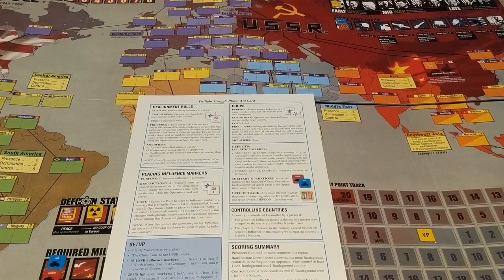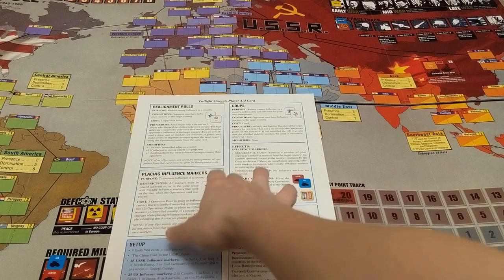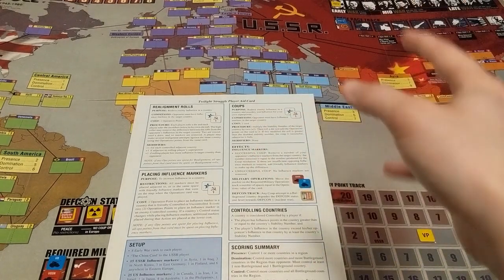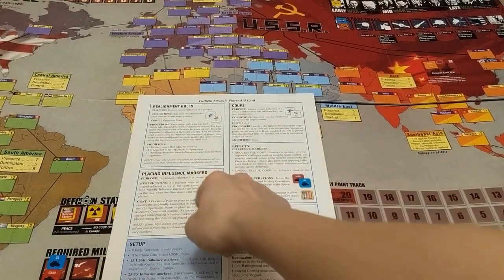Now I direct attention to the board. I point them to the player aid, which is actually very good — it tells you all the different actions you can take with your operational points, why you'd take each action, what conditions need to be met on the board, what the cost is, and the procedure for how the action works. A lot of questions might arise, but players can reference this player aid as the game goes on.